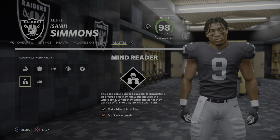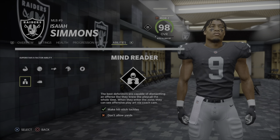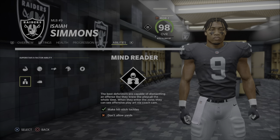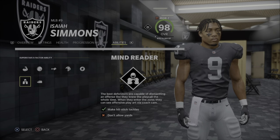But Mind Reader — this is a game changer, man. The best defenders are capable of dismantling an offense like they knew the play call the whole time. When they enter the zone, they can see the offensive play call, like a coach. They can literally see your play.